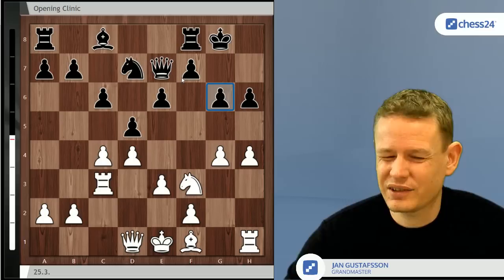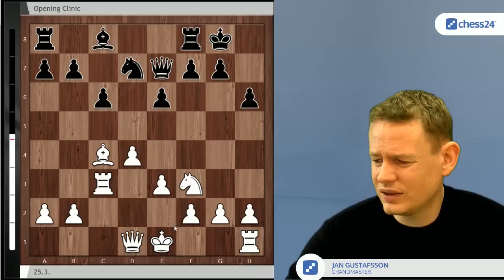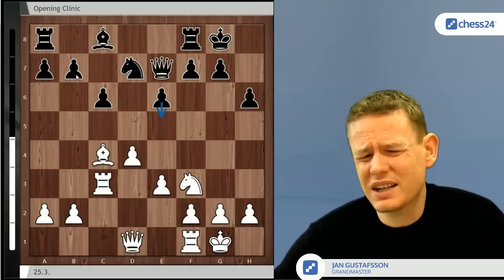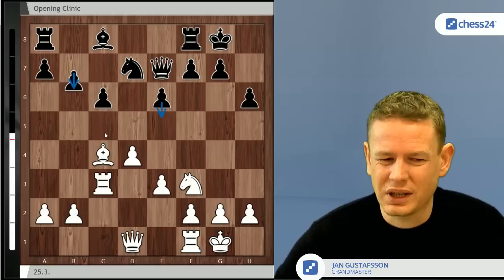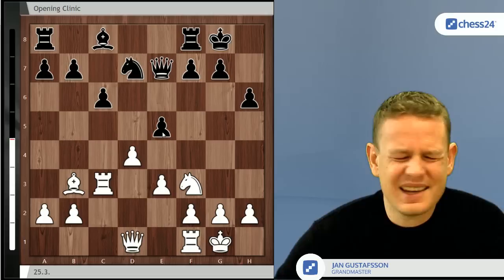After g6 stopping h5, keeping the king side closed, black has a solid reputation and should be okay. In the position after bishop d3, knight c3, rook c3, d takes c4, bishop takes c4, knight to d7, short castles — black faces a choice between pawn to e5 and pawn to b6. I think both are doable, but I go for b6 because it seems positionally sounder. The plan with bishop b7, c5, and gradual equalization seems easier to play.